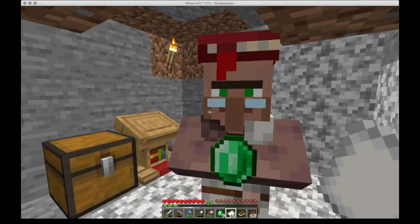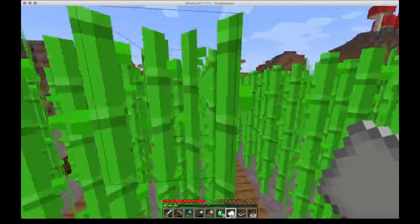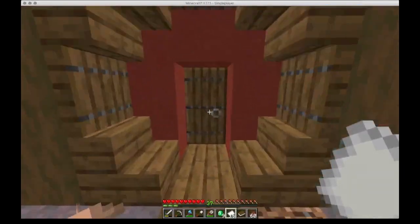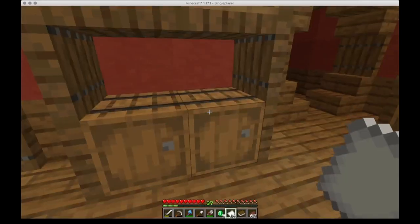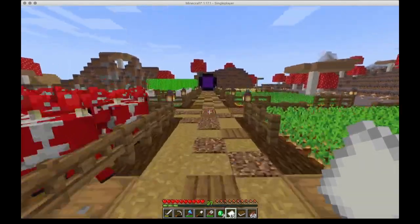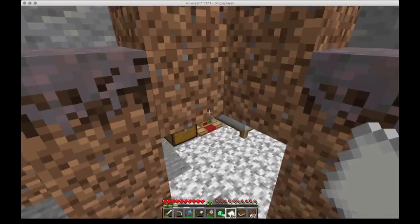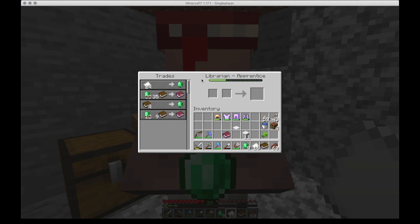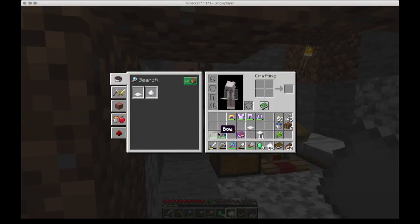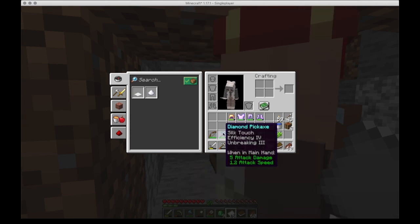I'll just grab that mending book from you. I wonder if I have any name tags. Maybe — it would be nice to name him something. I'm really partial to Benny personally. No name tags — haven't found one yet. Librarians or cartographers sell name tags, so once we get all his trades unlocked, he might sell us one. Mending will go on the pickaxe probably, because I need to go mining pretty soon. I've used a bunch of iron axes to get a bunch of wood, so I'm out of iron pretty much.